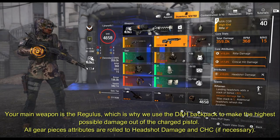Your main weapon is the Regulus, which is why we use the DNH backpack to make the highest possible damage out of the charged pistol. All gear piece attributes are rolled to headshot damage and crit chance where possible.